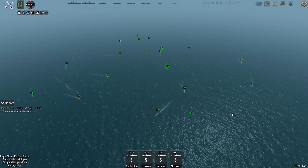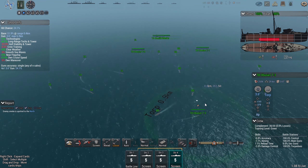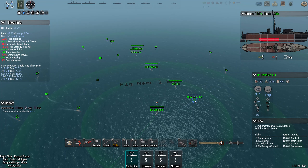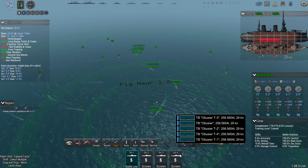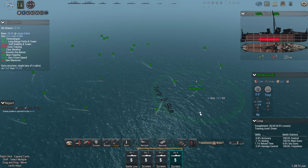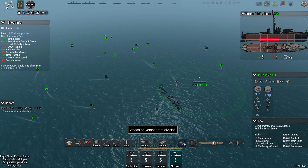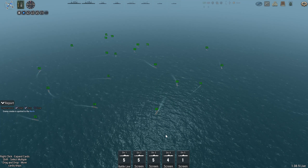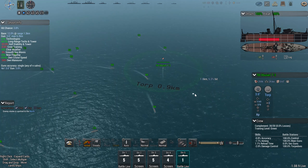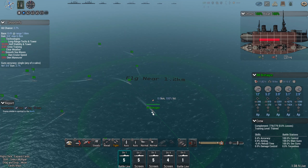One thing you can do is with one of these torpedo boats — it doesn't have to be a torpedo boat, it can be anything — but with one ship that's faster than your main battle line, just detach them and use them as a scout. You can either hit apostrophe twice, or that and then that. So you can use him to scout for the enemy, put his speed back up to full, and then all you're going to be doing is scouting with one ship and controlling your battle line.